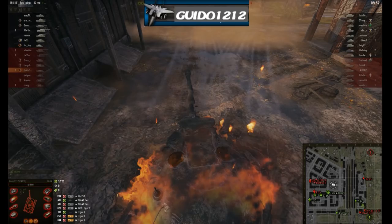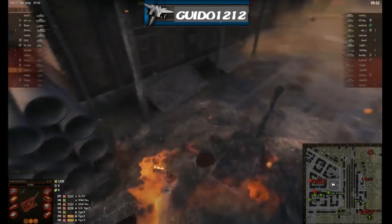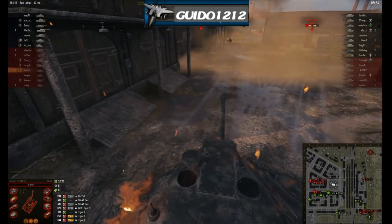You saw some of the derpy nature of the gun even close in, but also the Snapshot skill working. At the ranges this game is played, the balancing for the broken autoloader part doesn't really affect it too much, except on some open maps. You will miss some of those snap shots. We actually come back and win this game at the end. Let's move on to the last example — the bottom-tier battle.